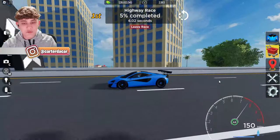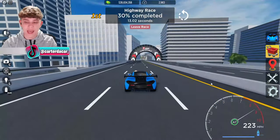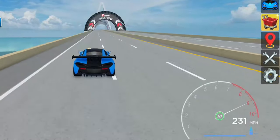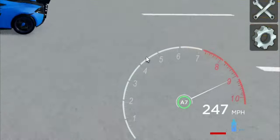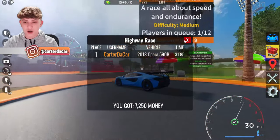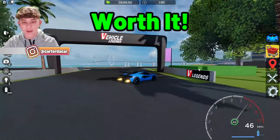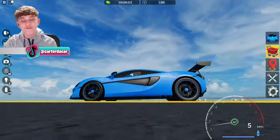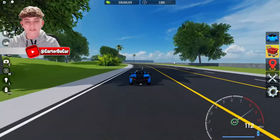I'm on the highway race right now in my free VIP car to see its top speed and whether it's comparable to other supercars. We are going 232 without boost, and with boost going downhill we hit around 250 to 251. So this is a great top speed car you're getting completely free with VIP. VIP is definitely worth it — you'll be making more money all around. VIP costs 400 Robux, so it's definitely a great price.